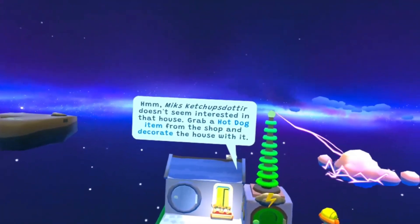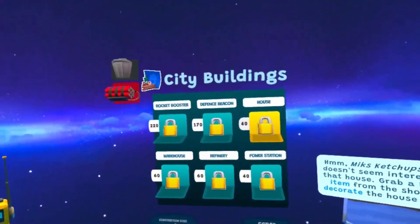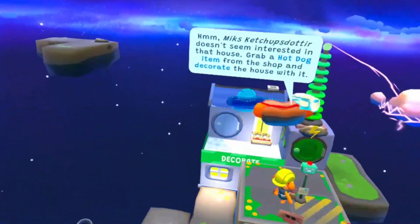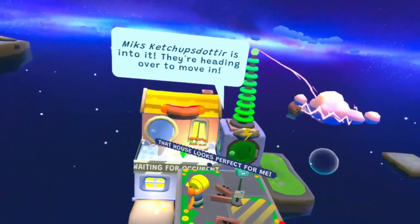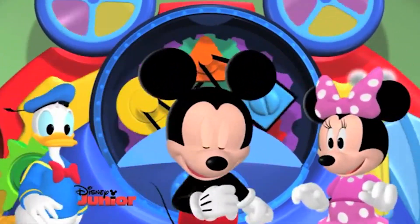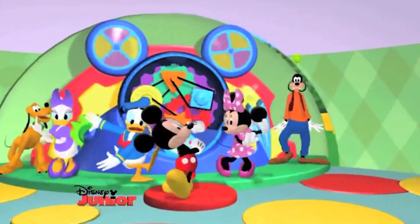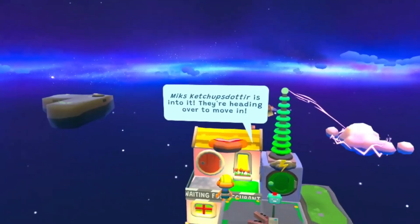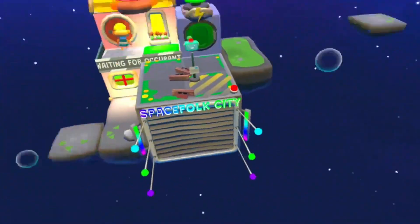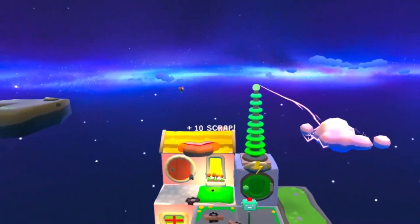So it doesn't seem interested in the house. Grab a hot dog - so now we have to decorate it with a hot dog. We're going to grab a hot dog and chuck that on it. Boom - now it's a hot dog house. That's your house, mate. I made a hot dog house for you. Hope you like your new hot dog house.